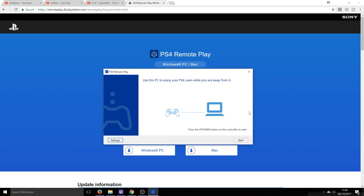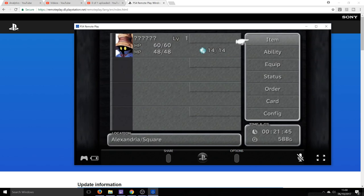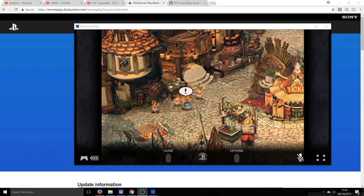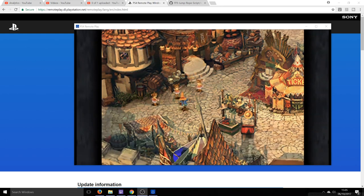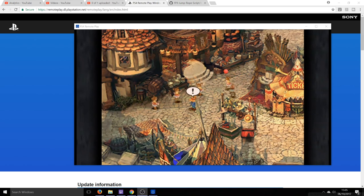Once you've got PS4 Remote Play installed, you will need a Sony PlayStation Network account. Then you can just plug your PS4 DualShock controller into your computer with a USB cable. You might also have to activate Remote Play on the PS4 itself. It's a useful feature if you just want to play your PS4 from a computer when you don't have the PS4 available. Obviously it depends on your network speed, so it's not something I use all that often, but it will be useful for running this script.